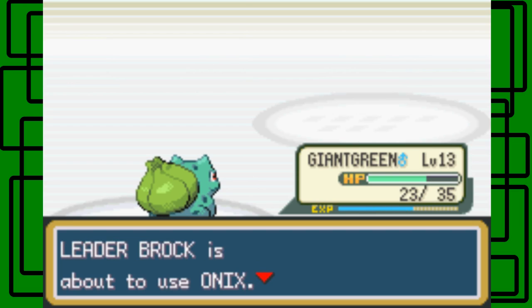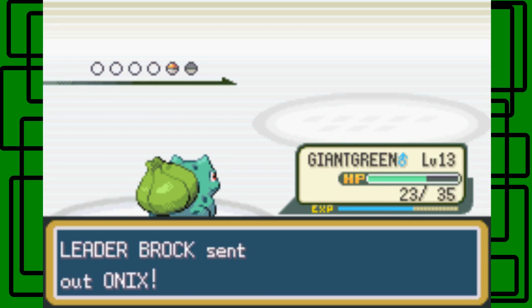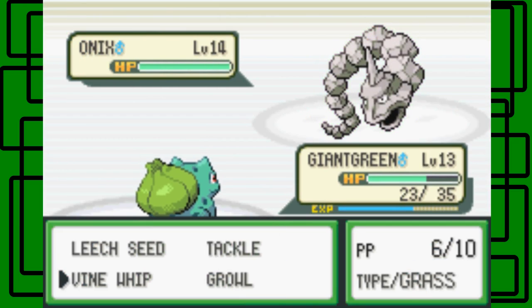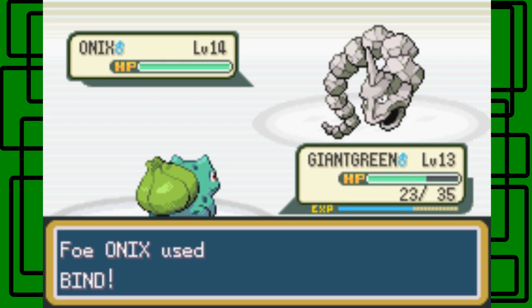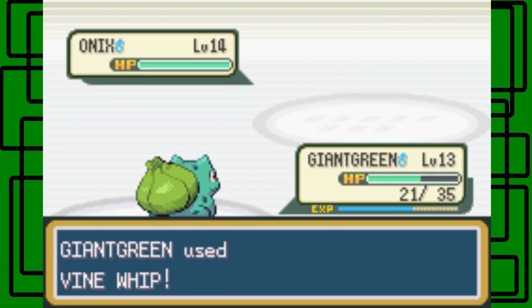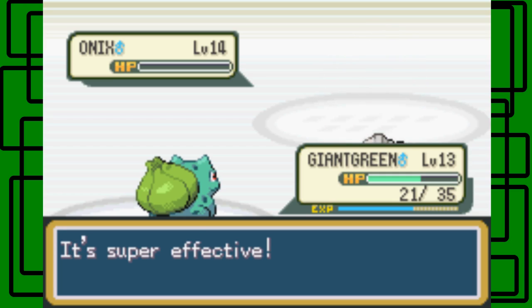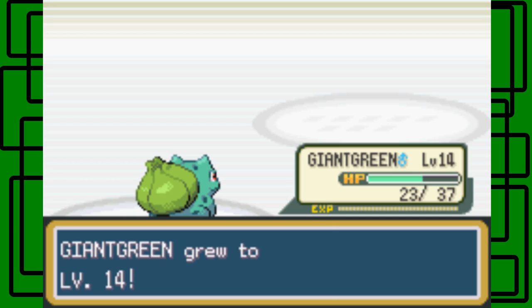Then he'll use Onyx. Will I change my Pokemon? Nope. Onyx is also rock and ground type, just like Geodude, so it's four times weak to grass and water type moves. It's going to use Bind. There goes Onyx! It was as easy as that.